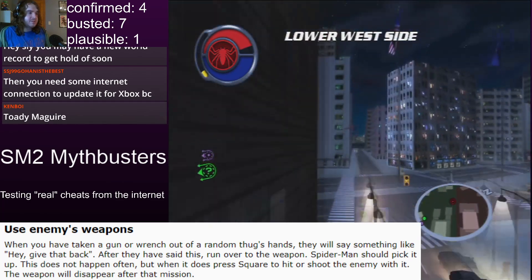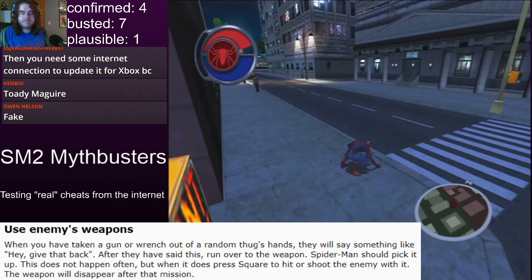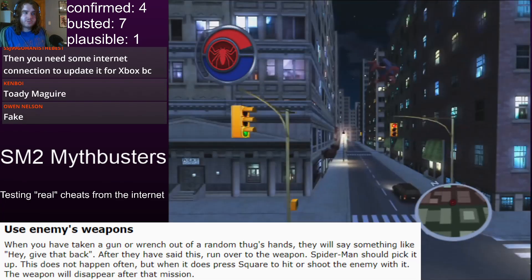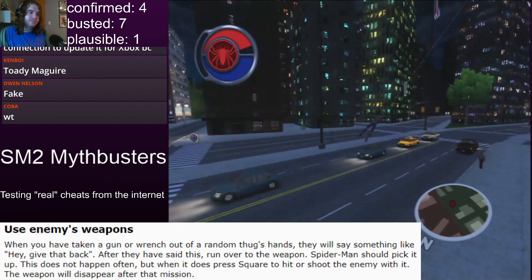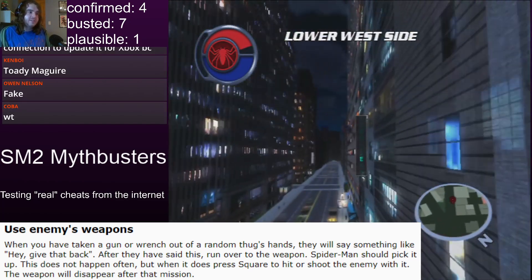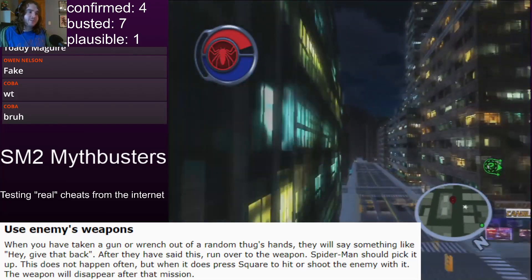There's one thing in particular I want to focus your attention on, and that's the last word: 'mission.' Which means this has to be done during a mission. And green dots count as missions, so we're going to wait for a green dot where we can fight an enemy and try it out.